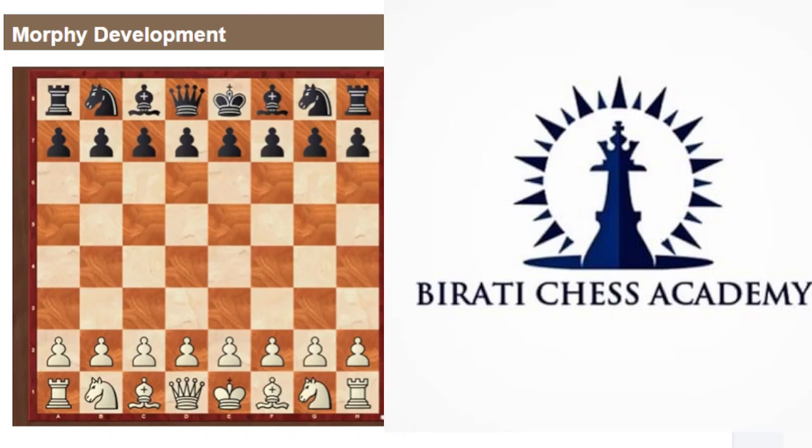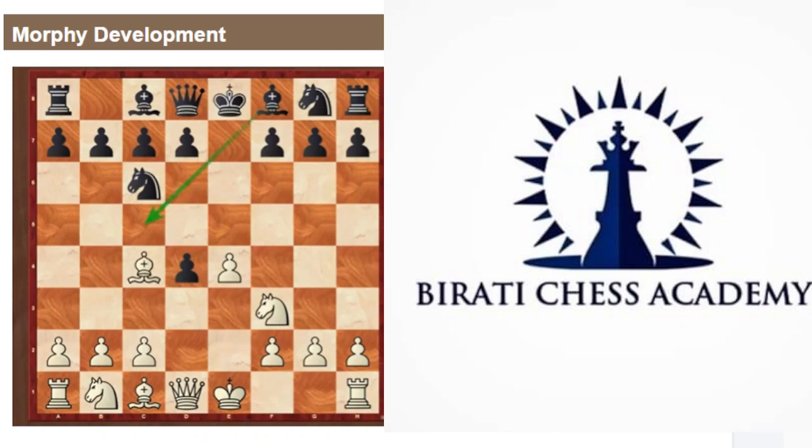Masterpiece from Paul Morphy, 1857. e4, pawn to the center; e5; knight f3, develop the knight; knight to c6, develop the knight — that's a good one. d4, exd4 capture, bishop goes to c4. That's a tricky line for White — White abandons the central pawn to get a better advantage.